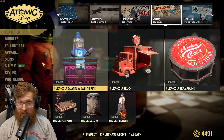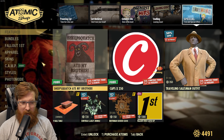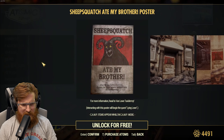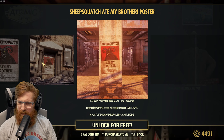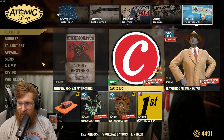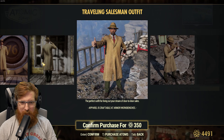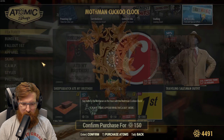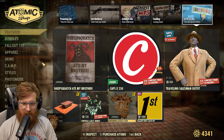In the leaving soon section there's the Nuka stuff, which we've already got. There's the Sheep Squatch ate my brother — I'm surprised I don't already have this since we were playing back in the day when it was around, but apparently I didn't get it so we'll grab it now. The traveling salesman outfit brings back some memories — I'll probably wind up getting it. The cuckoo clock — yeah, I'll get that too, I really like it.